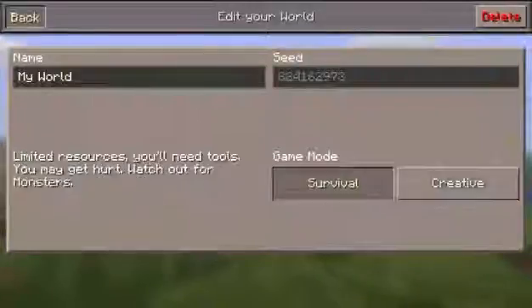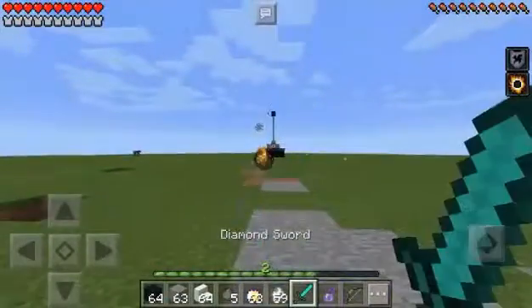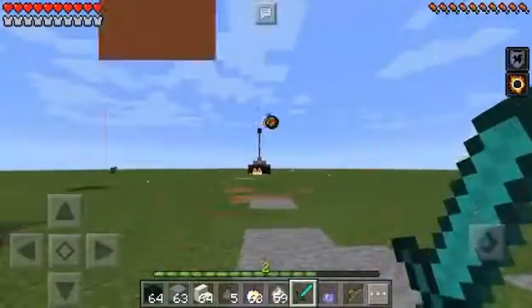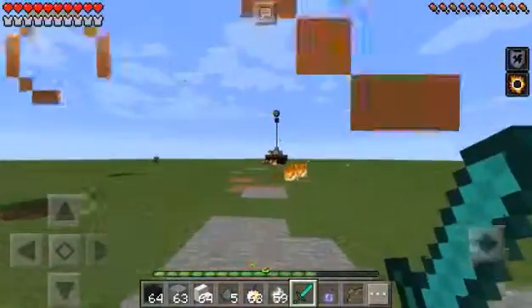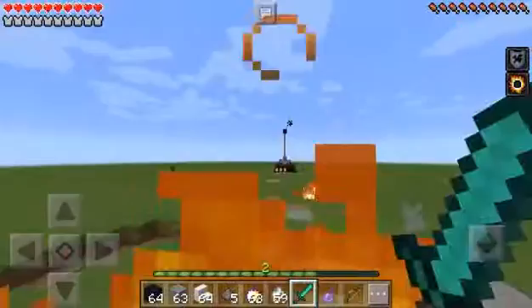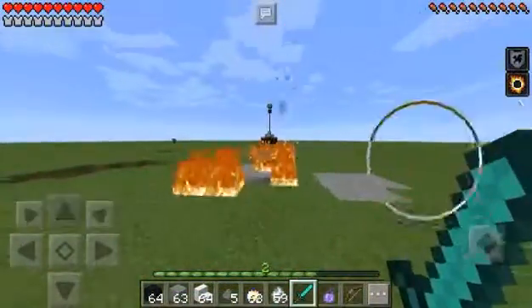Let's switch into survival mode — there we go, awesome stuff. Now the tank is firing at you, it's attacking now. Boom, let's flick it down — oh, it's hard to flick. There we go.